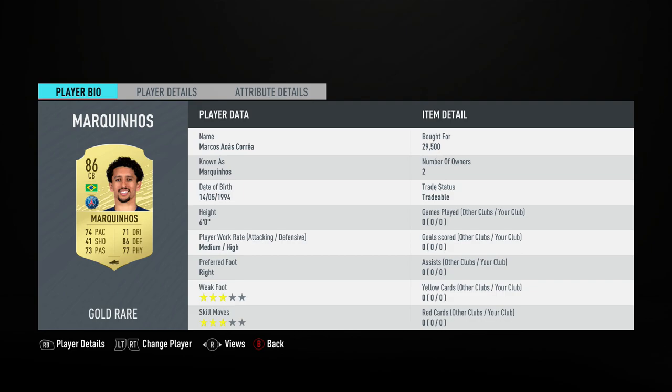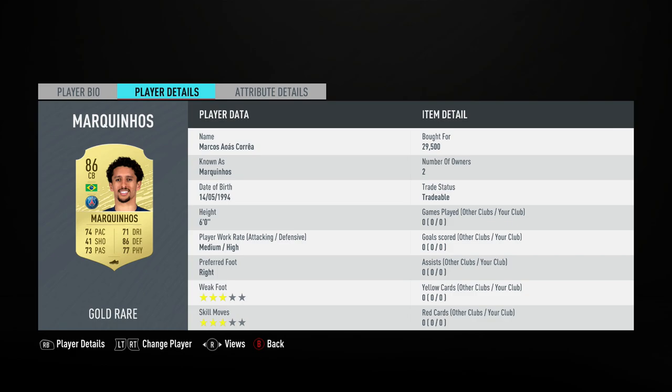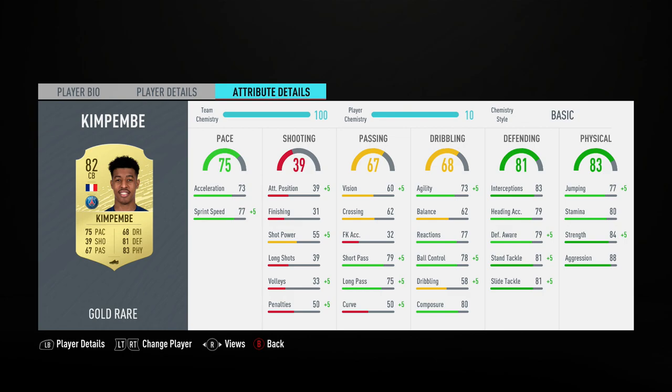Something like a Sentinel on Atal to boost his defending and physical into the mid-80s would make him a very good card. Marquinhos is the first center back — medium-high work rates, 29,500 coins, which is a lot of money. But center backs in the French league are quite hard to come by. Marquinhos has a pretty good card with nice pace and good defending. Kimpembe partners him — his PSG teammate — and Kimpembe is always a beast in FIFA, though this year he seems a little bit different. His defending and physicals are really nice with good pace as well.